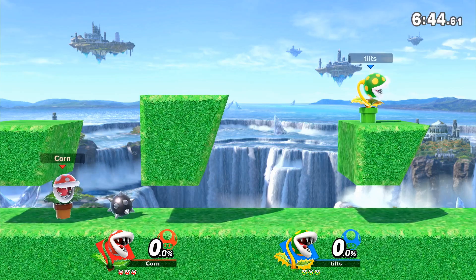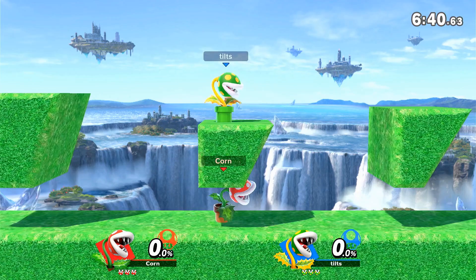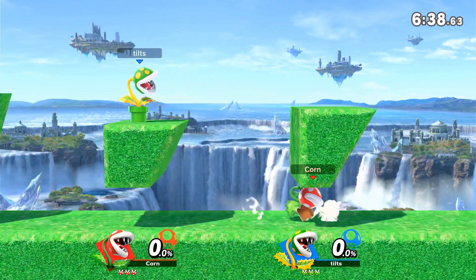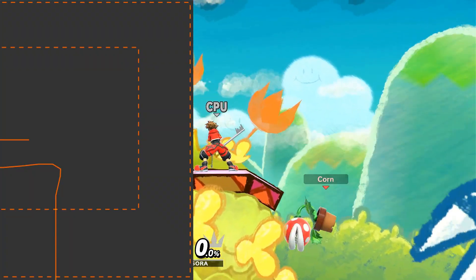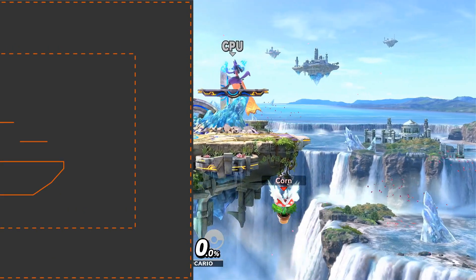So how can you use this knowledge in an actual match? Well, you really can't, unless you're playing on a custom map, but it does give an explanation for why bouncing Patui is easier on maps like Yoshi's Island and harder on those like Battlefield.